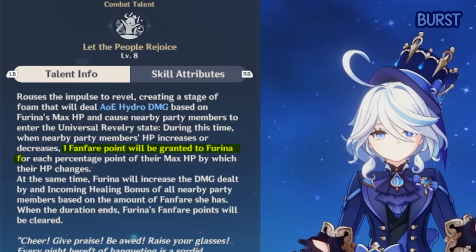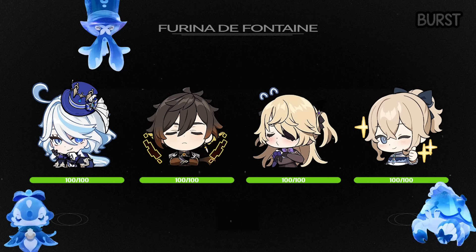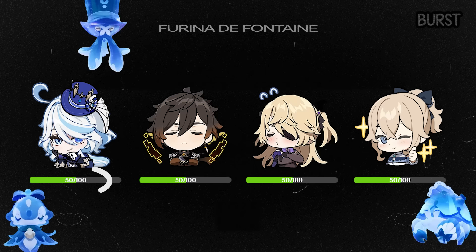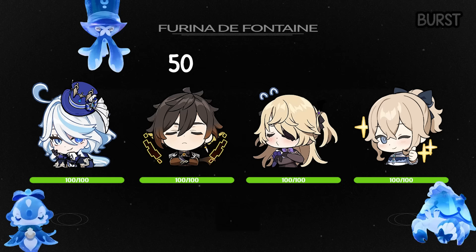In the Universal Revelry state, Farina gains one fanfare point — or stack — for every percentage change in HP of the entire team, both raising and lowering. For example, if the sea demons drain the whole party to 50% with no healing, that's 50 times 4 — 200 fanfare stacks. If Jean then heals everyone back to full, that's another 200 stacks. But at C0, she has a max of 300 stacks.